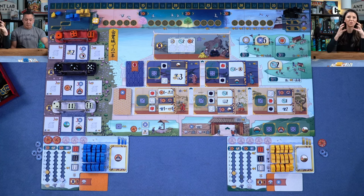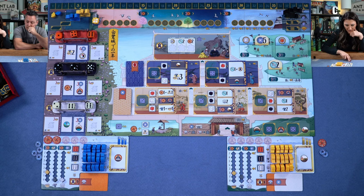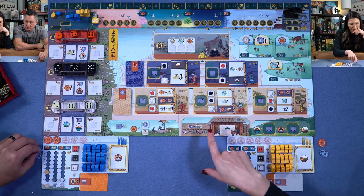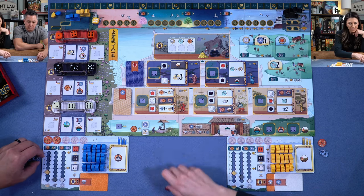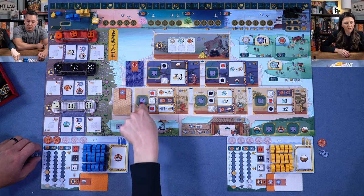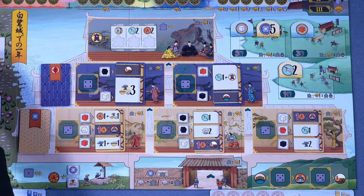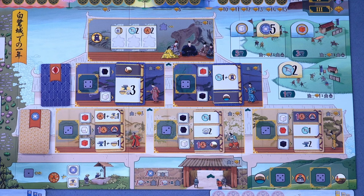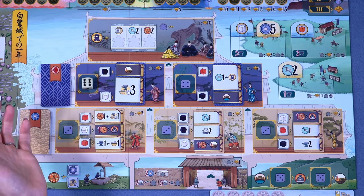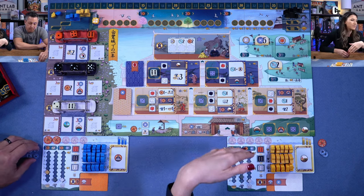I'll go ahead and take my first action. This is so tough because you have such limited actions to decide where you even want to start. The way this works is you pick a die — there are die placement areas all over the board. If I take this white die and place it here on the four, because it's greater than the requirement I actually get two coins in addition to taking the action. Likewise, if I place a lower die, I pay the difference.